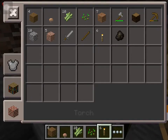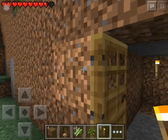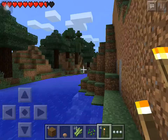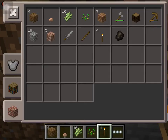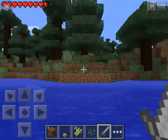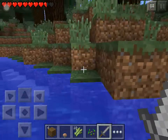Oh wow, perfect — we still have some time to spare. The reason I put torches on the outside of my little hidey hole for the night is to make sure that if I'm nearby I'll be able to tell where it is.